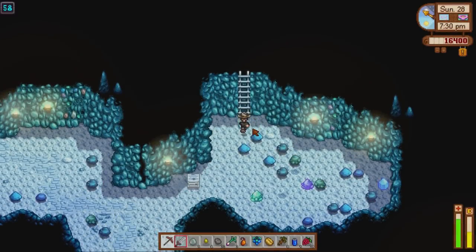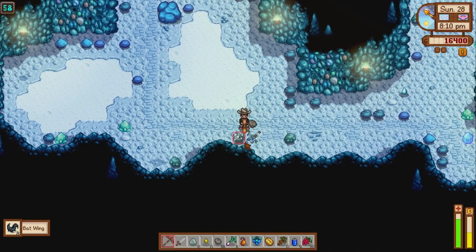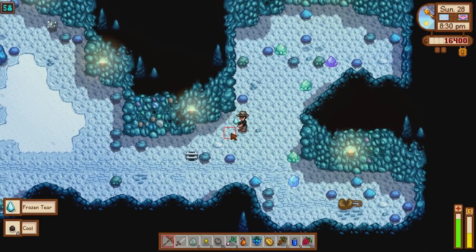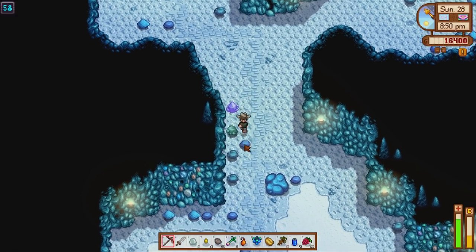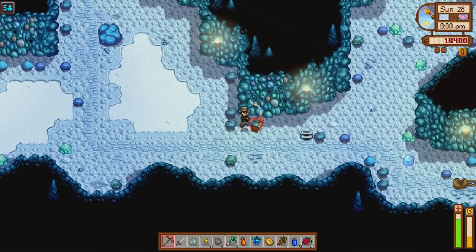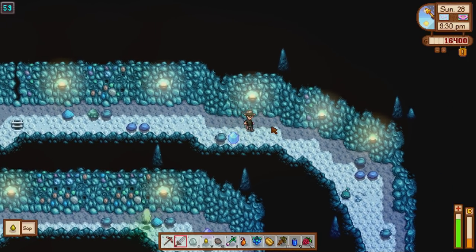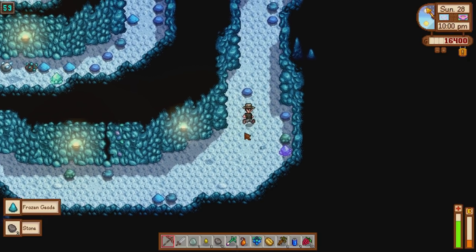We're on floor 58 now. It's about 7:30 PM, keeping an eye on that time. Nothing from the enemies. Let's get the iron and hopefully find the ladder. There it is — got such good luck today. Let's get the coal, make sure there's nothing else around. We've got another frozen geode right there. Some more iron up here that I want as well. Just see if we can find any geodes before we get down. There we go — the frozen geodes. Always hit a few rocks whilst I can. Now we're on floor 59 and there's the ladder straight away to get to 60.